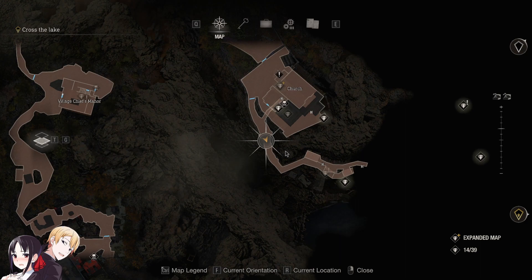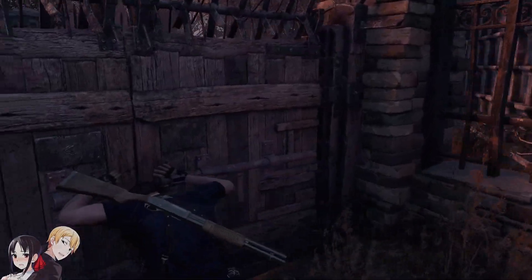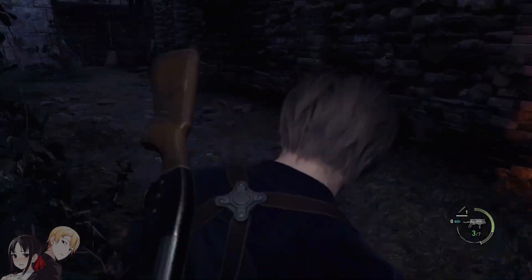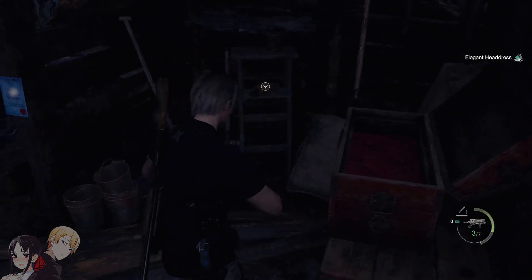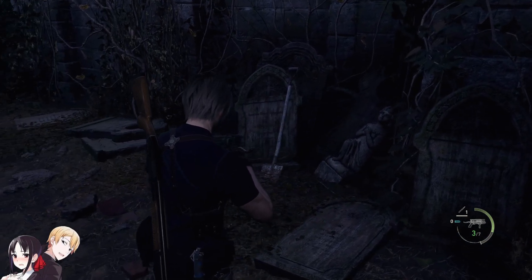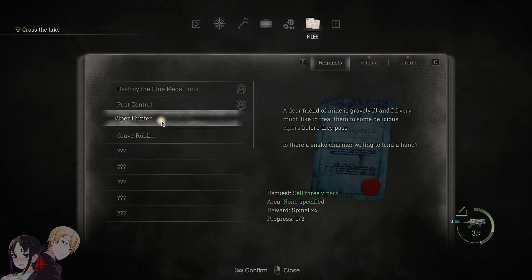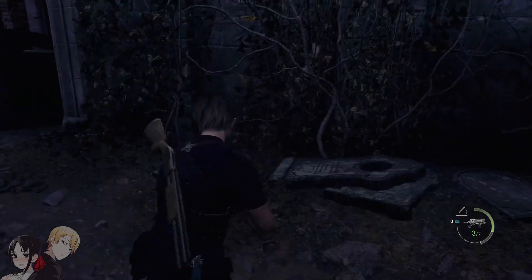Jetzt haben wir hier mehrere Sachen in der Kirche, da kommen wir aber noch nicht rein. Da hinten wäre ein Schatz gewesen – aber da kommen wir doch gar nicht hin? Ach doch, kommen wir. Hier hinten gibt es in der Tat einen Schatz, der durch die Karte gespoilert wurde. Da sollten wir auf jeden Fall alles versuchen zu bekommen. Treacherous Twins – auf einem Grabstein. Was sollen wir für ein Emblem finden? Lass mal die Grabsteine suchen gehen.